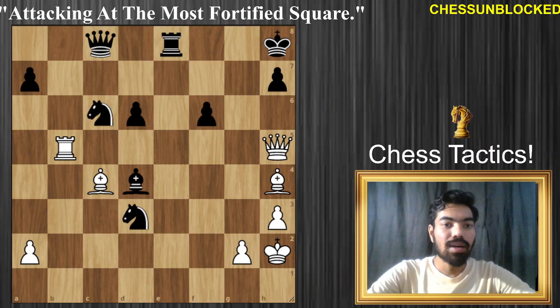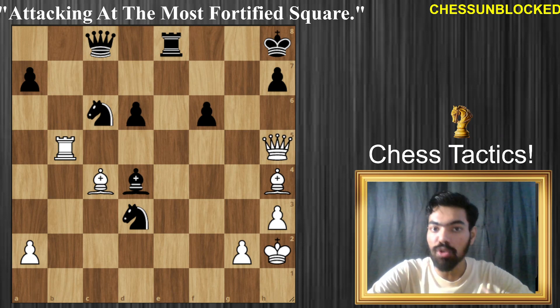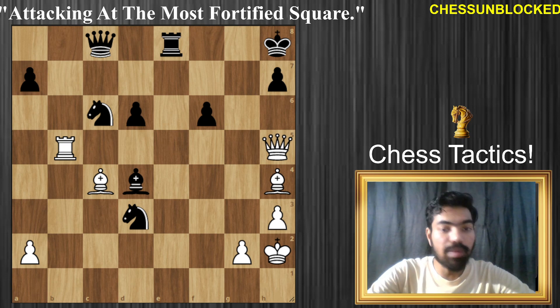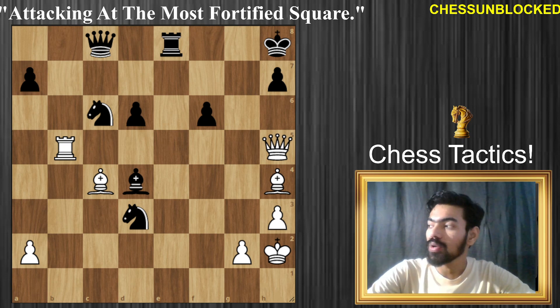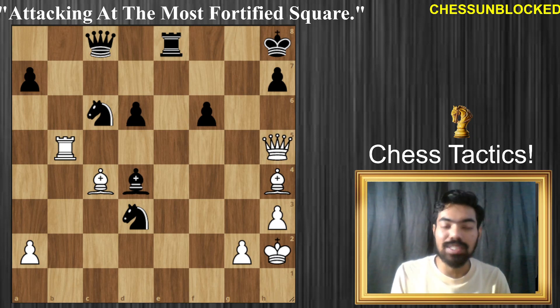Here's one hell of a savage rook. This is a chess tactic more commonly known as attacking the most heavily guarded square — or attacking the most fortified square in chess. It's an amazing chess tactic because you do exactly what your opponent does not want you to. He has prepared everything against it and you still do it, and that's the fun about it. It's quite amusing.